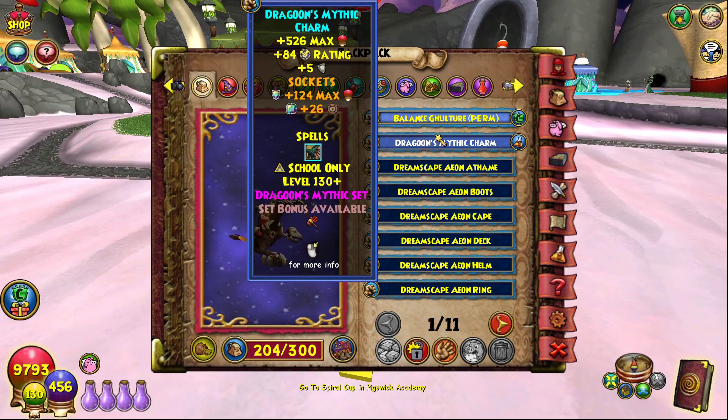We have the Dragoon's Mythic Charm amulet, just like the other characters. The amulet doesn't have much difference in stats compared to other 160 amulets — you can see that in the 160 max gear video where we compare them. It's not really much difference with the Merciless either, but if you go jade, the amulets can help.